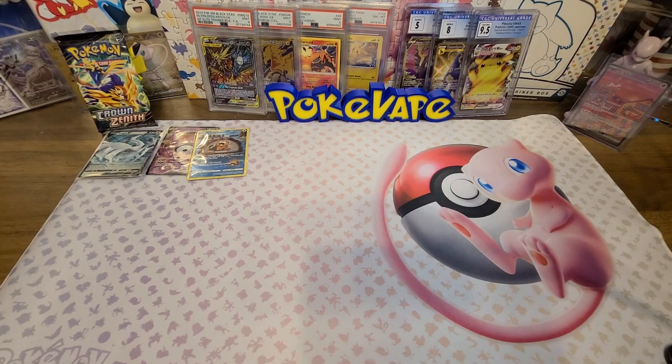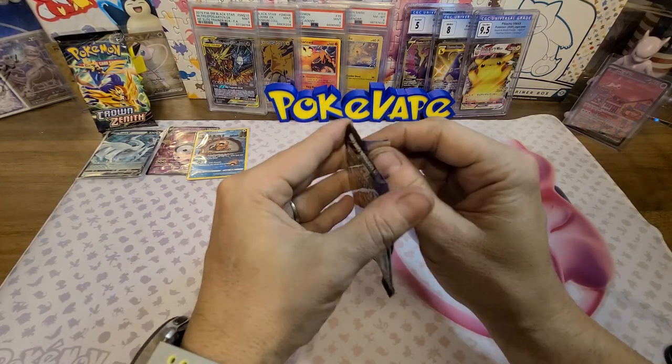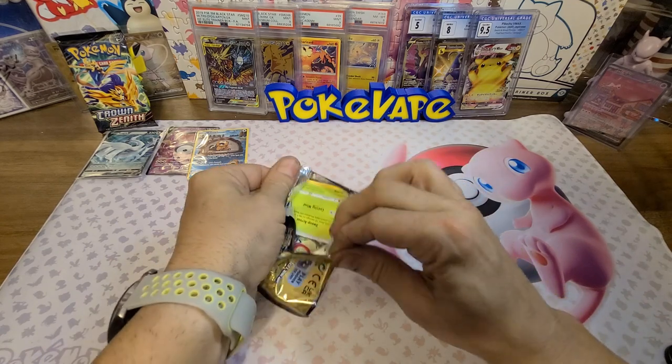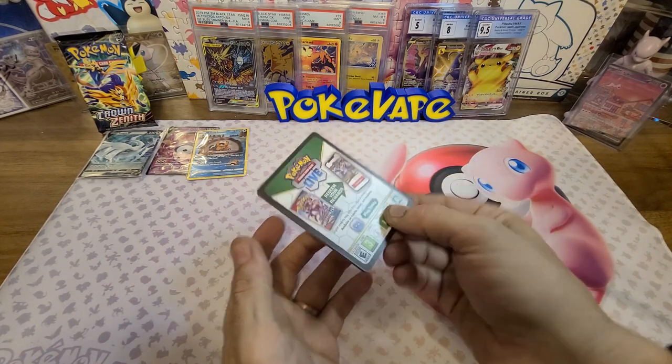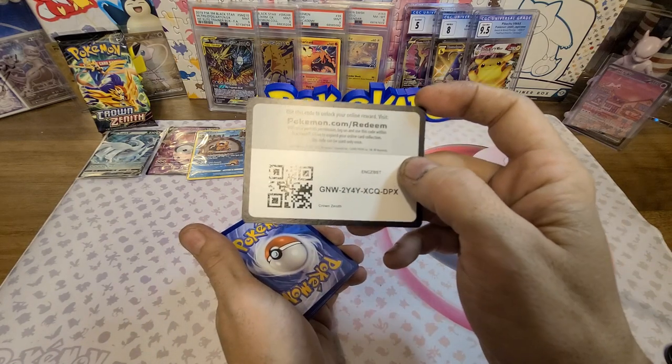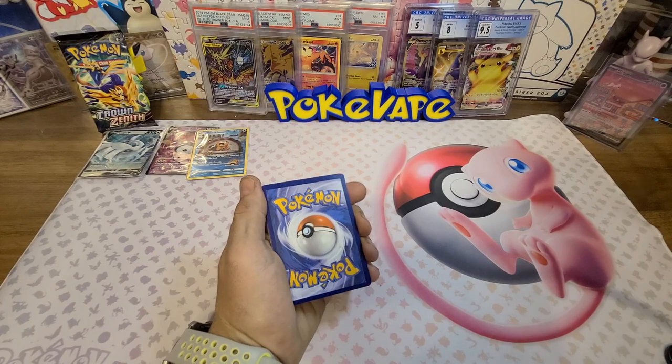Opening up the last Crown Zenith pack and then we're going to get into our Obsidian Flames where we're going to see if we can pull the Charizard. Hopefully we can get one out of this pack.